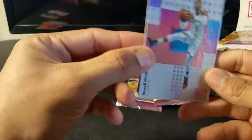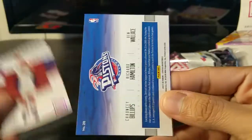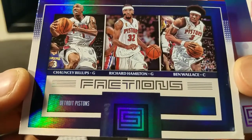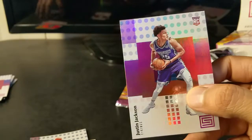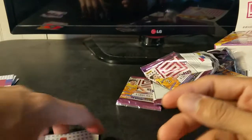I probably opened that really bad just now. Russell Westbrook, Blake Griffin, and another Factions of the Pistons — second Ben Wallace I've gotten this week — and Justin Jackson rookie. Last one, that should have the hit in there.